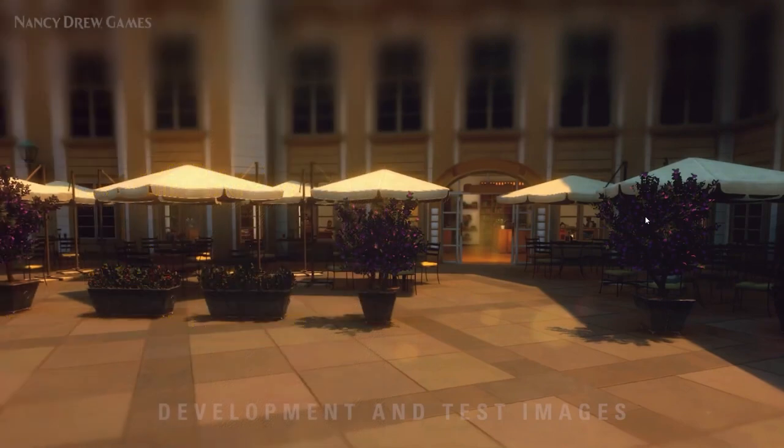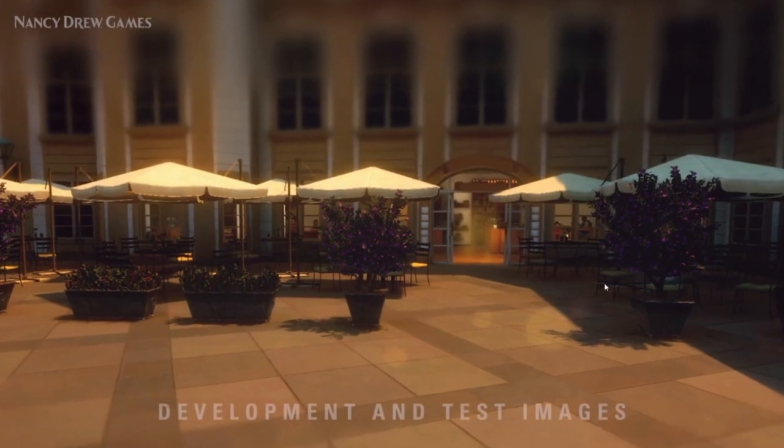We've got a lot of plants here. There are planters with some little bushes and some nice purple flowers. And there are people in here — there's an NPC back here, an NPC here, and I assume an NPC right there. So there are a few more just kind of kicking around doing their thing.